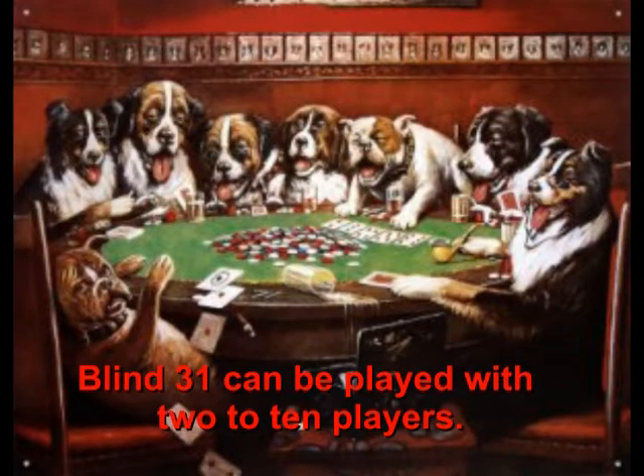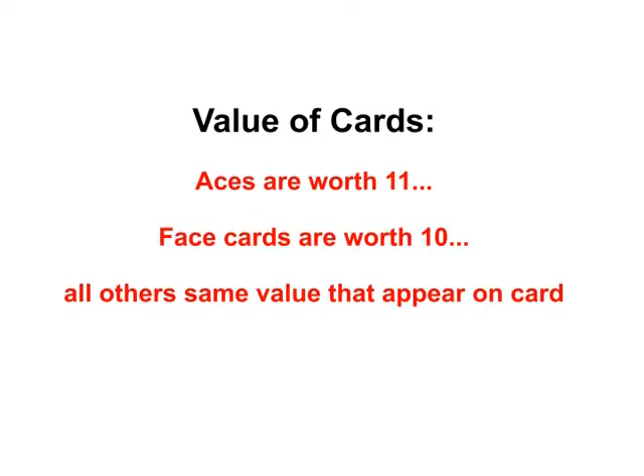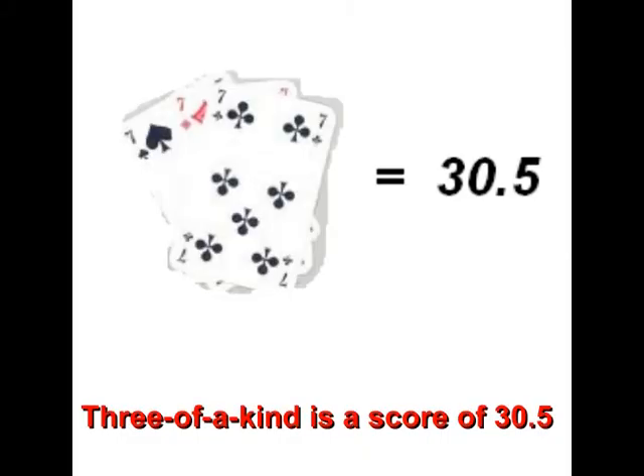The object of the game is to get a score as close to 31 as possible. The player with the lowest score would lose one of their counters. Remember, you only add up the value of the cards of the same suit. Getting three of a kind gives the player a score of 30 and a half.